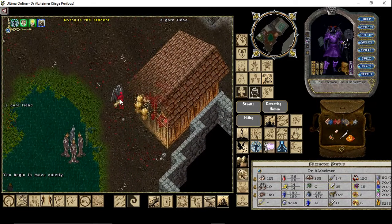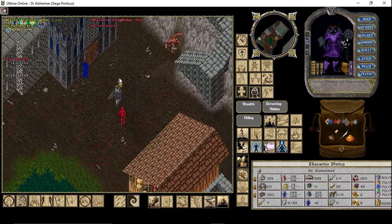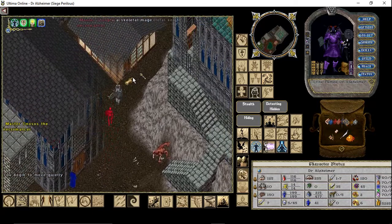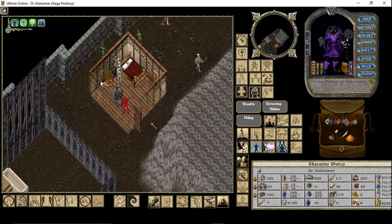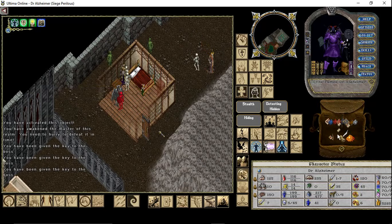We are followed by Lady Marae — really nice, thank you for following me, but I don't have time to bother with you. We have to drop the librarian's key on this table and then we can enter the Bedlam dungeon. Here we go — and we get three master keys, blessed master keys, which allow us to go into the dungeon.